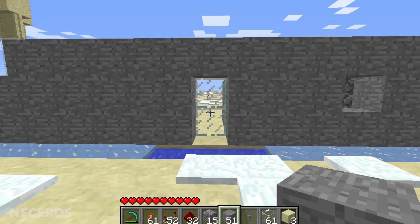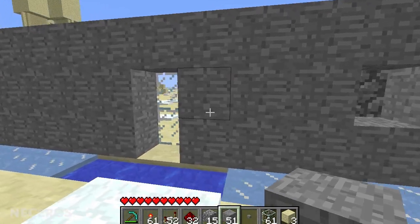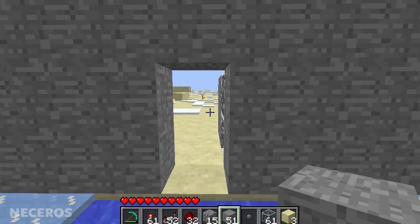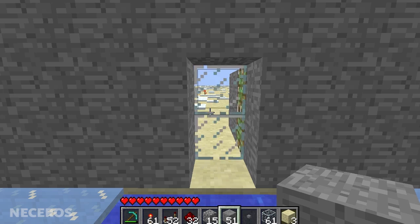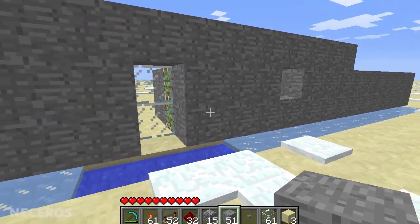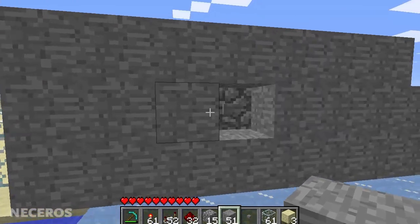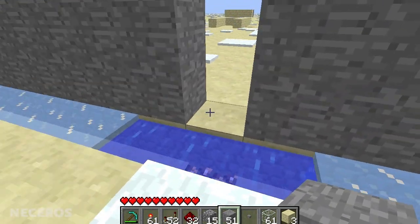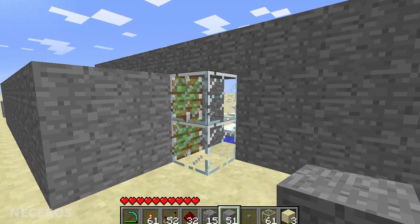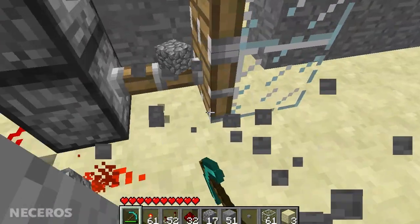Hello everyone, today I'm going to show you how to make a 1 by 2 delayed piston door. When I hit this button it will open, stay open for a little while, and then automatically close. I've made this wall here to help out a friend so he can easily understand what's going on and implement it in his build. You don't have to do it in this manner - let's open this up and show you how it's done.